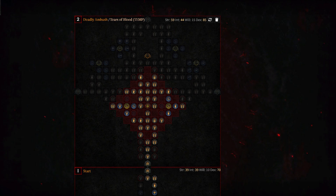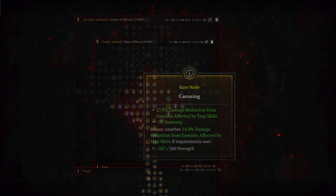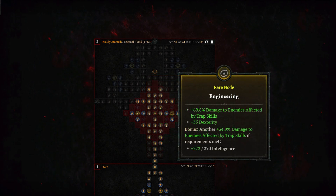Taking a look at the Deadly Ambush board, when maxed out with all nodes at Tears of Blood level 200, you receive 4,125.7% increased multiplicative damage, 24.9% damage to enemies affected by trap skills, 50 dexterity, and 10% damage reduction from enemies affected by trap skills. The two rare nodes are Cunning and Engineering. Cunning provides 41.9% damage reduction from trap-affected enemies and 35 dexterity, while Engineering awards 104.7% increased damage to trap-affected enemies.